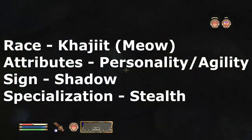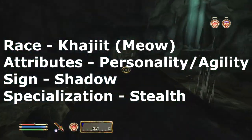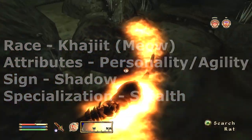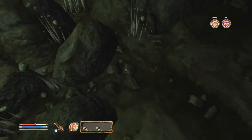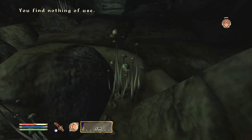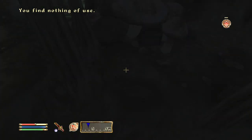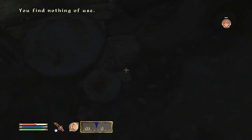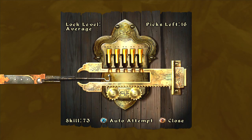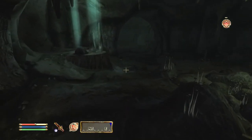Ma'iq's personality should be at 100 — if you can make it 100 at the start, go for it. He's got that stealth and the Shadow sign. I decided to pick the Shadow because that's going to allow you to sneak around to random places and surprise someone. It's gonna make it easier for you because you're gonna have more invisibility spells.